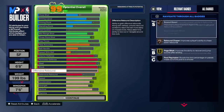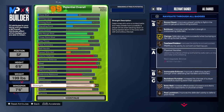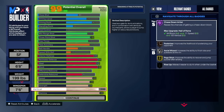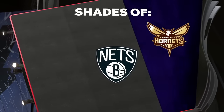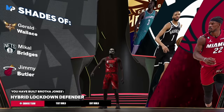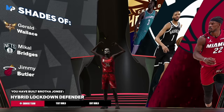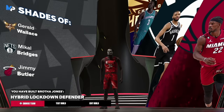On defense you've got high interior D, high perimeter D, gold Challenger, Clamps, Fast Feet, 94 Workhorse, and 94 Block — overkill, but if someone gets by you, you swat it. Nobody is finishing on this build. Speed is 83, great acceleration, strength with Bulldozer and Movable Enforcer, and an 83 vertical for chase-down blocks. This build covers everything. Once you make it, you get the name 'Hybrid Lockdown Defender.'